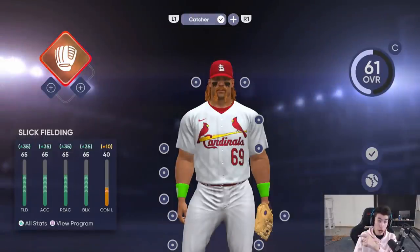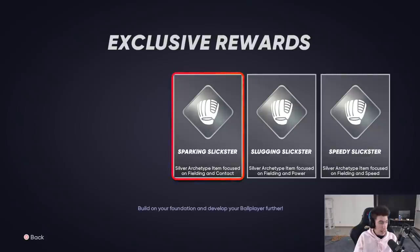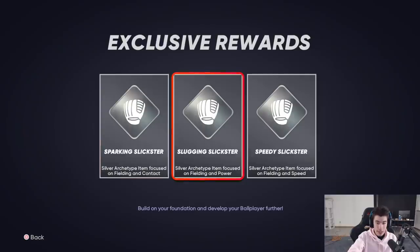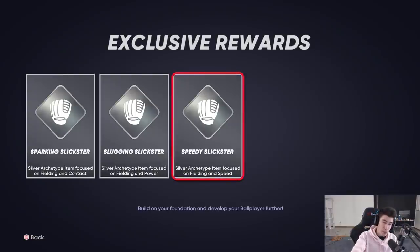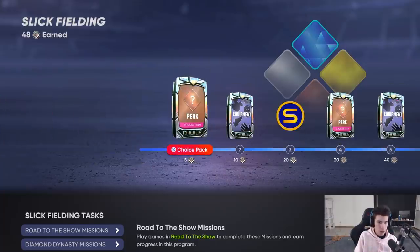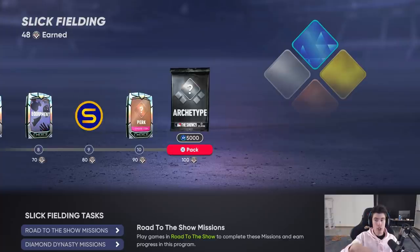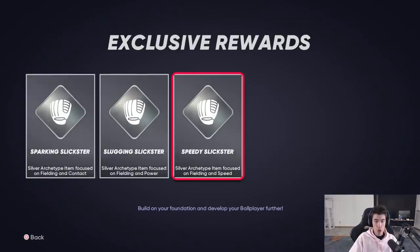You can see there's a little glove on my icon - this is the Slick Fielding. Going back into View Program by pressing square, all the way at the end is the archetype pack. You can choose one silver archetype item: this one is focused on fielding and contact, this one on fielding and power, and this one on fielding and speed. So if you progress all the way through you unlock the silver one.